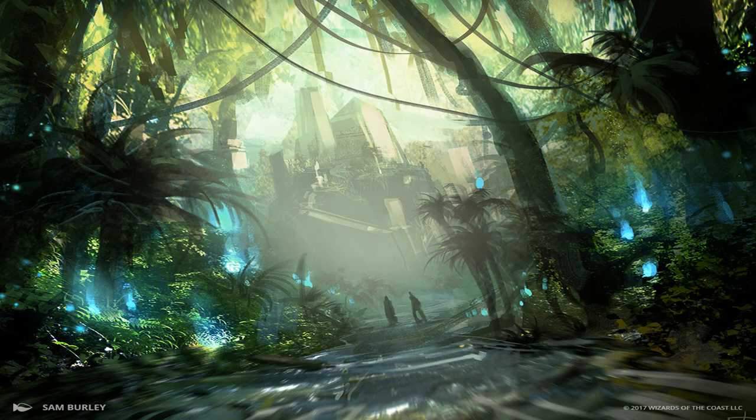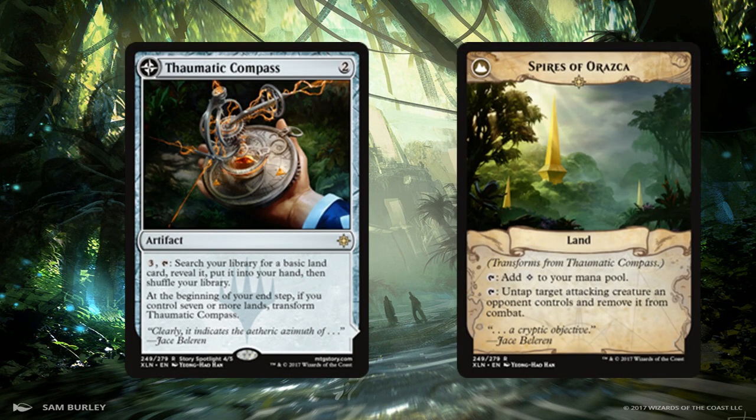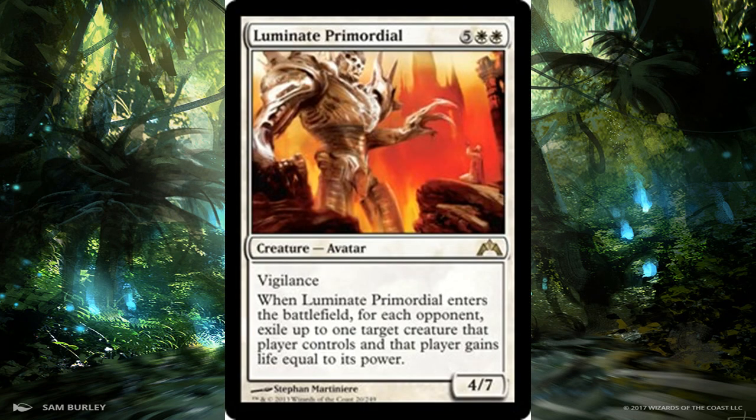Next is the newest card on the list from Ixalan — Thematic Compass, which flips into Spires of Araska. Thematic Compass lets you pay three mana and tap it to search your library for a basic land and put it in your hand. It flips when you have seven or more lands at the beginning of your end step. When it flips, it becomes basically a Maze of Ith but better because it can also tap for mana. You just tap it to untap a creature attacking you and remove it from combat. Very good in control decks or any deck where you're behind on creatures, and getting lands is always good.